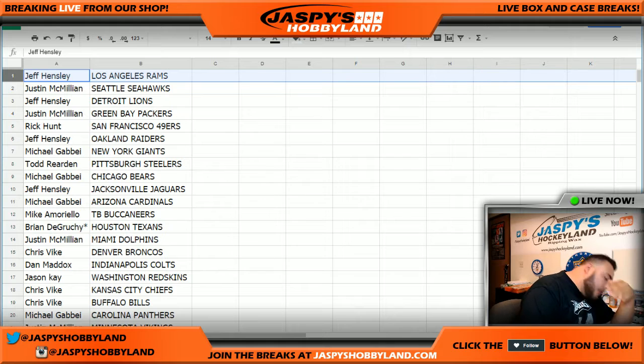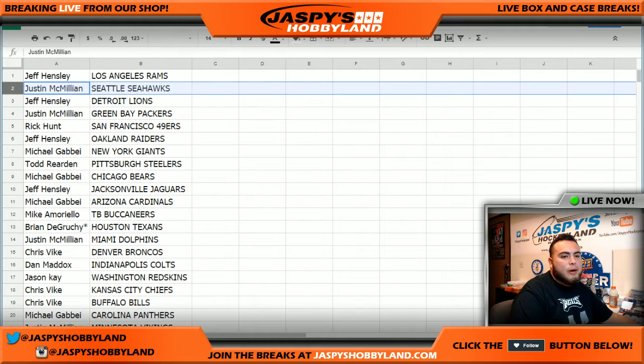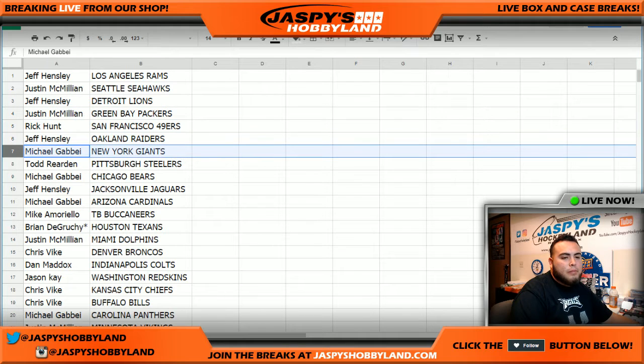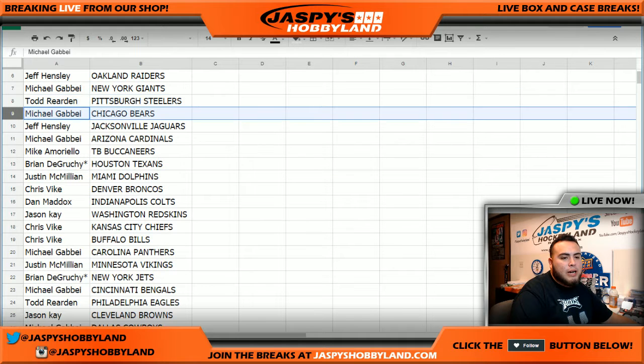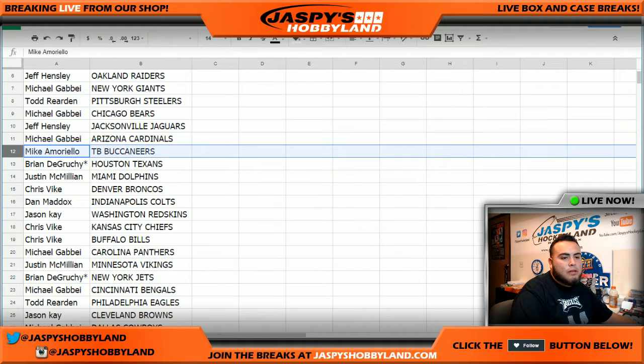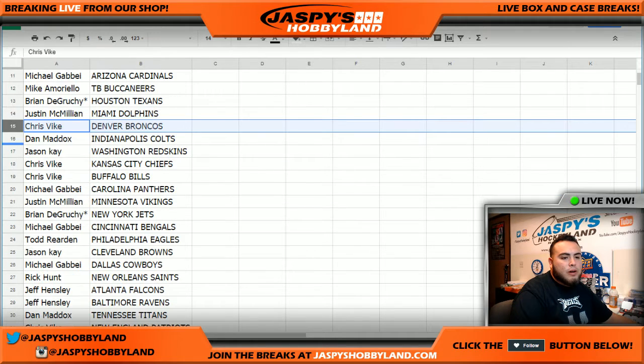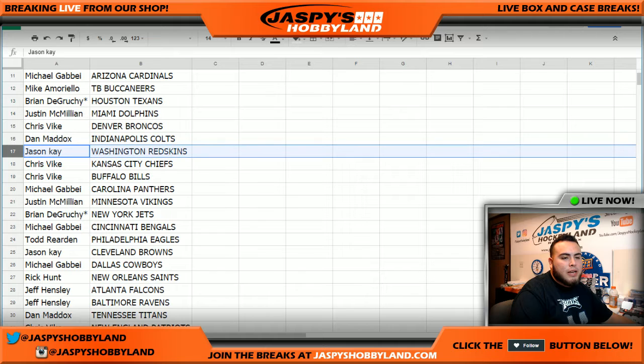So Jeff Hensley with the Rams, J-Mac with the Seahawks, Jeff with the Lions, J-Mac with the Packers, Rick with the 49ers, Jeff with the Raiders, Michael G with the Giants, Todd with the Steelers, Michael with the Bears, Jeff with the Jaguars, Michael with the Cardinals, Mike A with the Bucs, Brian Last Ball Mojo with the Texans, J-Mac with the Dolphins, Chris V with the Broncos, Dan with the Colts, Jason K with the Redskins, Chris Vyke with the Chiefs and Bills.